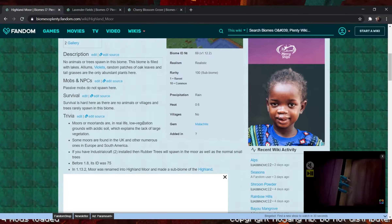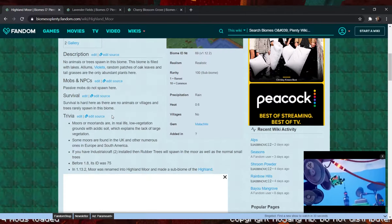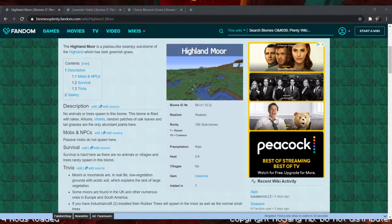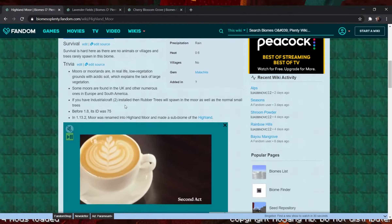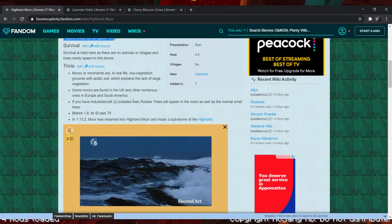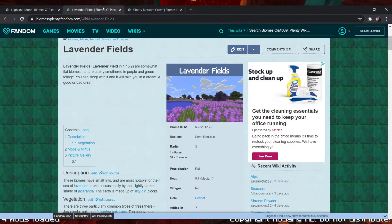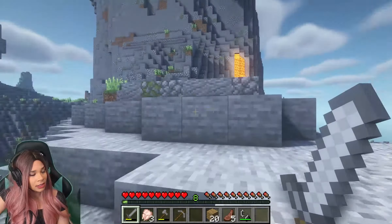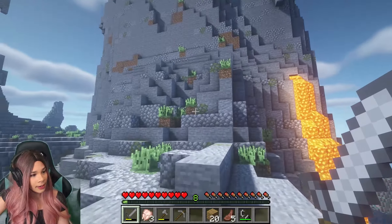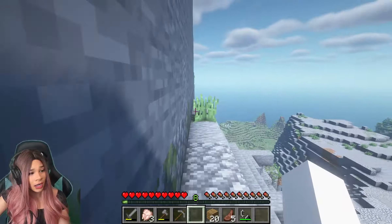Here is a highlight of the area I ended up staying at — it is called the Highland Moor. Its rarity is a hundred sub-biome. Survival here is hard as there are no animals or villages, and trees rarely spawn in the biome. Passive mobs do not spawn here, which is very surprising because we had chickens in the center of ours — which means there must be a special biome in the center of our Highland Moor, which is very lucky. I think this biome is a keeper and I'm totally going to spend the whole series here, unless I find a prettier one later.